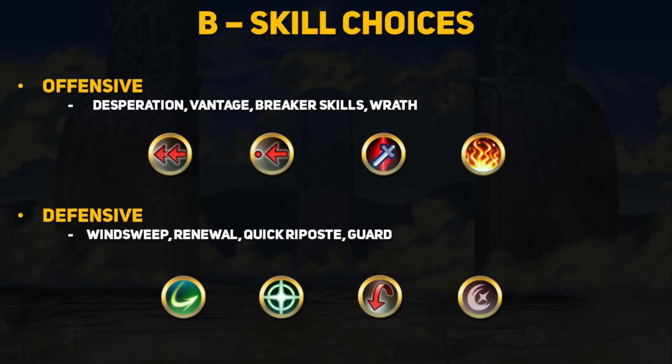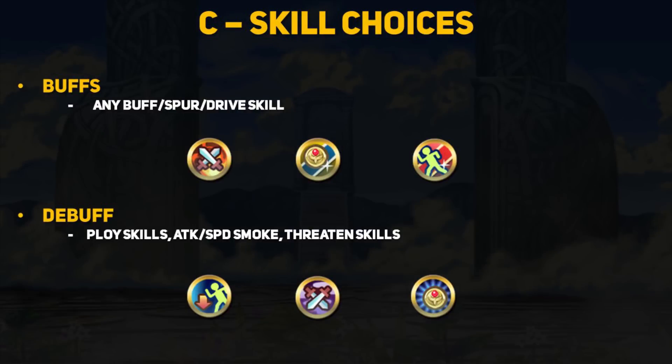Joshua's B skill defensive options are also pretty good since high defense means he can use Renewal to heal back up or even Guard to make sure no specials get past him. While 35 speed is good, for some builds such as the Distant Counter one, you may want Quick Riposte to ensure Joshua can KO those pesky ranged enemies. C skills in general always depend on the rest of your team — you literally can't go wrong with any buff, spur, or drive type skill if it helps out Joshua's allies. Joshua is a great user of Ploy type skills since 33 resistance is pretty up there and he should be able to activate them against most heroes. The Smoke line of skills are also really good, especially if Joshua can apply them for free by using Windsweep.